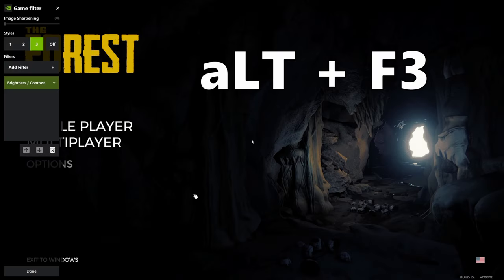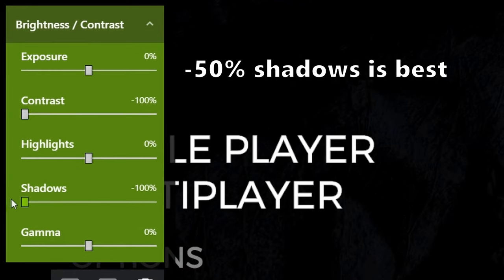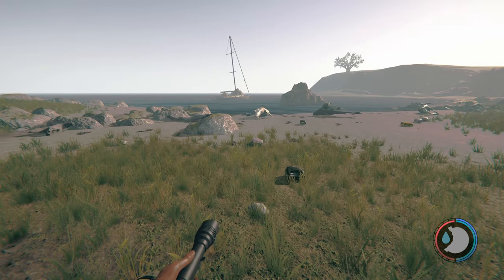I then hit Alt+F3 to open up my Nvidia filters and I choose the brightness/contrast setting. In there, I turn the contrast to negative 100% and I turn the shadows down to negative 100%.